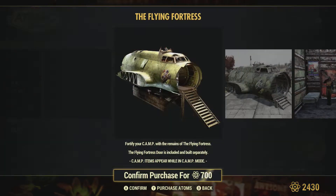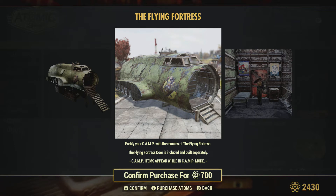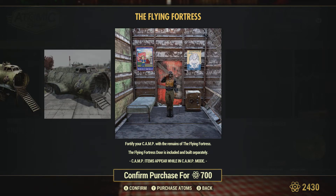Looking at the Flying Fortress. Looks pretty neat, just kind of as another sort of building — something to build, or a quick building camp structure for 700. And I'm glad you can buy it separately.